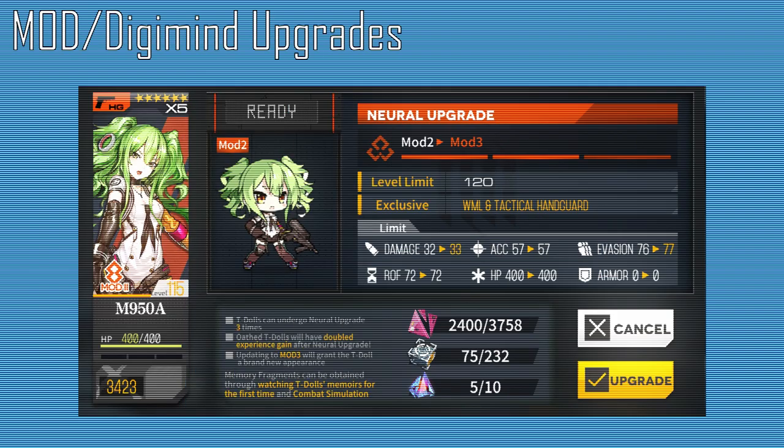Mods, or Digimind upgrades, allow select T-Dolls to gain a secondary skill, along with a unique piece of equipment, minor stat increases, and their level cap raised to a maximum of 120 at Mod 3. To unlock the first, second, and third levels of Mod, the T-Doll must be level 100, 110, and 115 respectively, while also being at 100 Affection. Affection can be gained through winning battles, giving gifts, and tapping the hearts in the dorm.